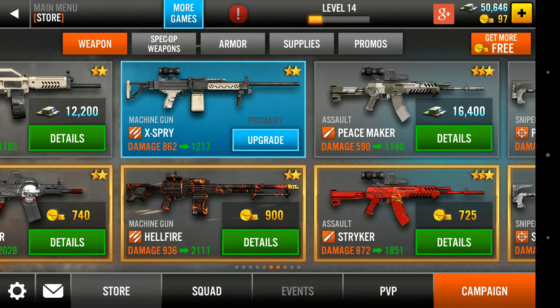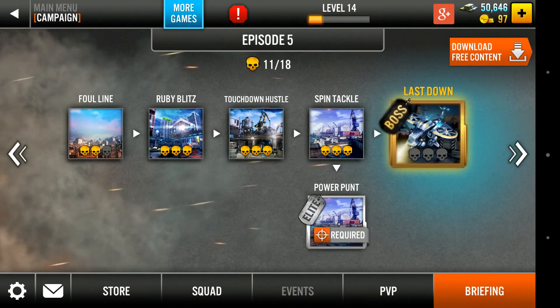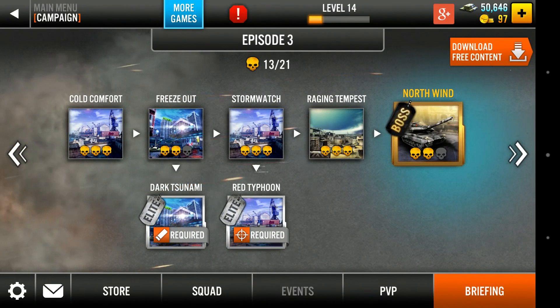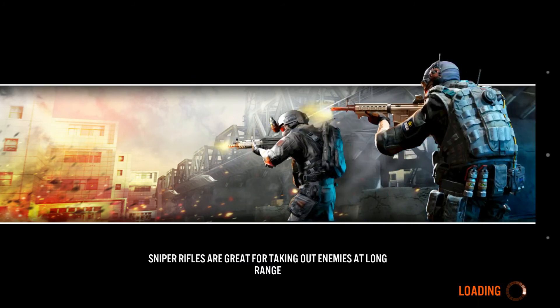I've unlocked this XPRI machine gun, so I'm going to be using that to take down this tank rather than using any grenades or RPGs — that is more than sufficient. The main strategy here is to avoid the tank and avoid the tank fire, so you need to keep moving.